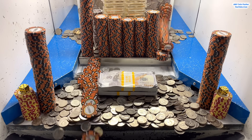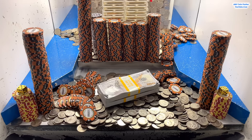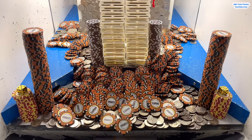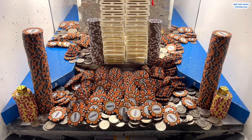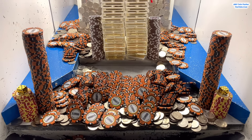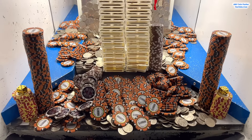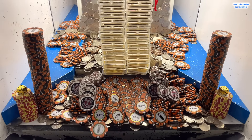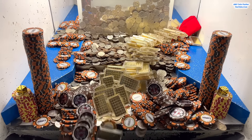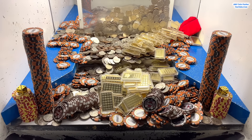Already off the bat we got two of the ten thousand dollar chip towers to go - that's awesome! Oh nice, there we go. We got a whole bunch of ten thousand dollar chips right there. Quarters are getting stuck back there a little bit, let's clear out that loot chute because there's two stacks of cash stuck in there right now. Look at all those - oh my goodness wow! That was absolutely amazing.